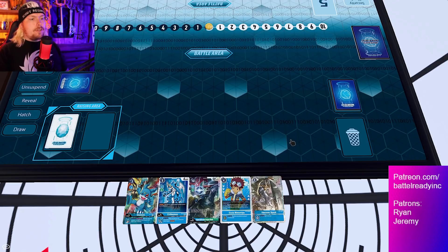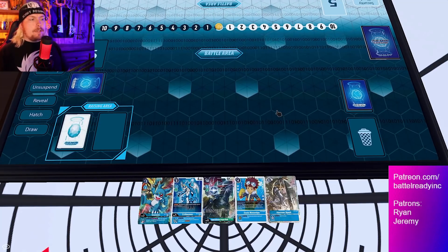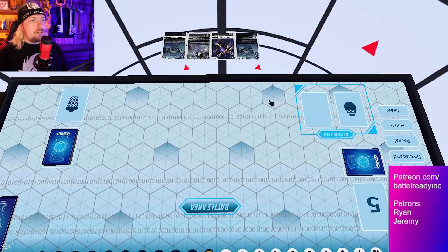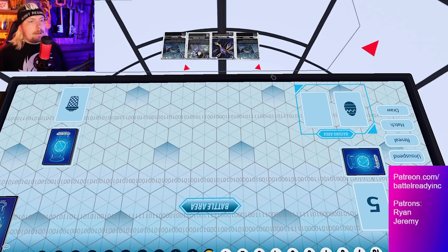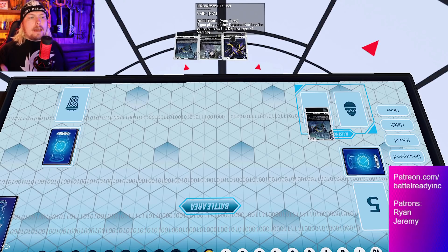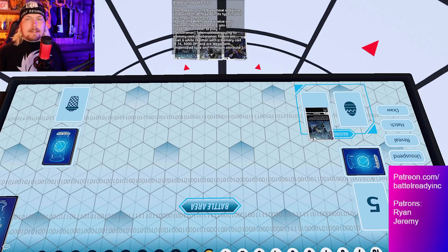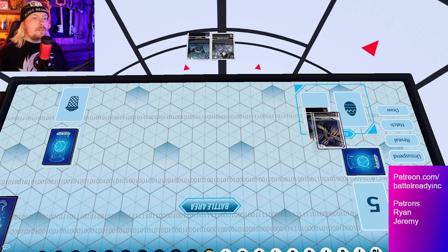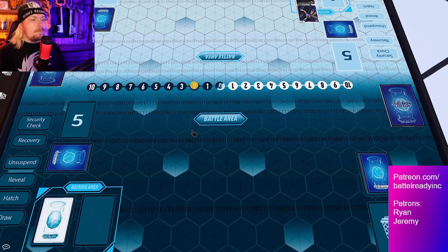We're going to do this in Tabletop Simulator as it's the easiest, cleanest way to show it. I'm also going to simulate the opponent's side. This does involve them going first. We'll assume there are some babies in the raising area — they'll evo into their rookie, and in this format, evolving into a level four in the raising area is pretty common for a two evo cost now that we're out of the hybrid format. They could also play a tamer or something like that to pass turn to you, as long as they give you two memory or more, you're fine.